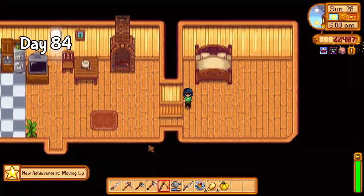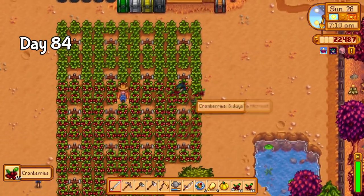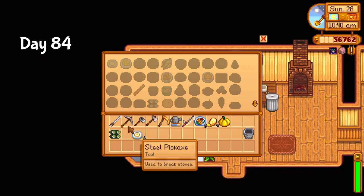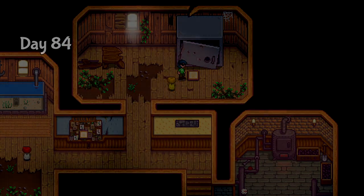On day 84, I woke up in a much larger house. Today is the last harvest of our main farm, and now that my house is upgraded, I can finally make the recipes needed for the chef bundle. With the money from the cranberries, I not only completed the chef bundle, but the entire vault room as well.